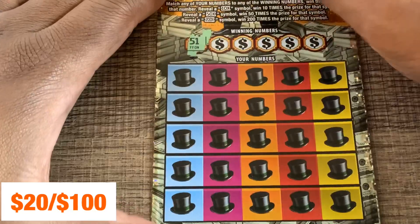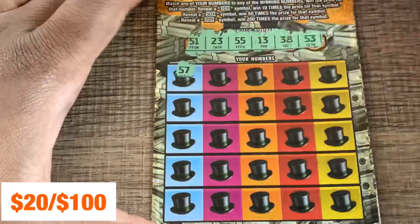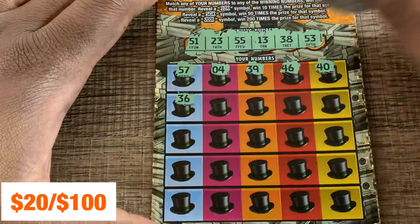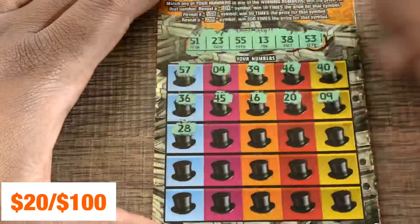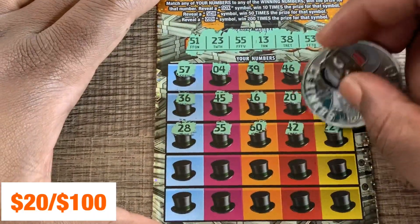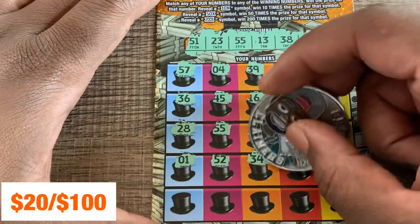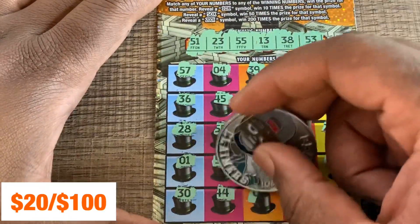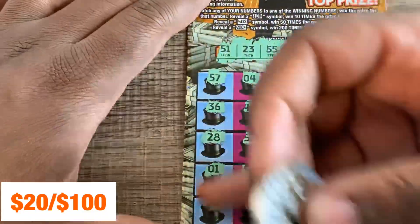Ticket number five — can we go back to back? 51, 23, 55, 13, 38, 53. We did go back to back — nice! 55 is the winner. Last row: 30, 44, 3, 37, and 48. Just a single match on this one too — 55.